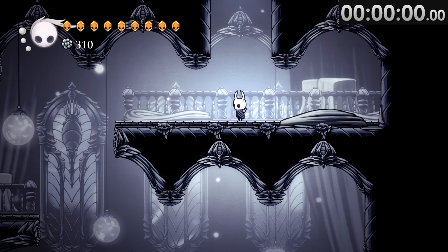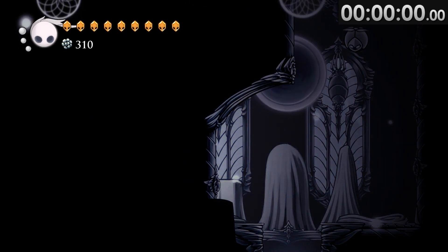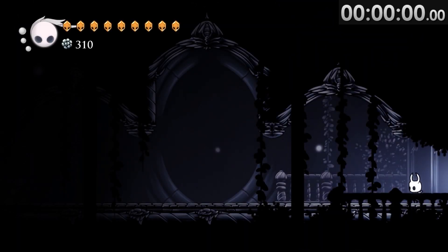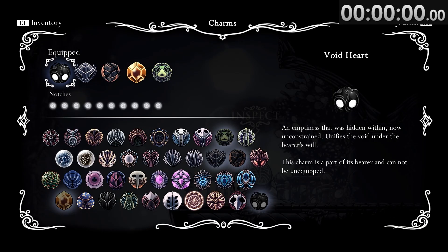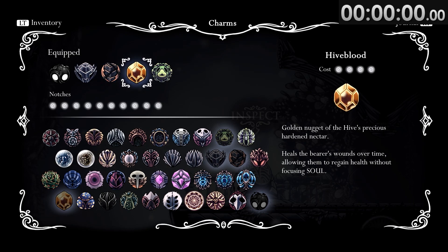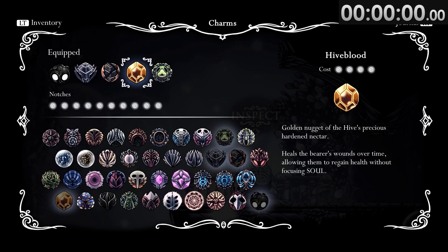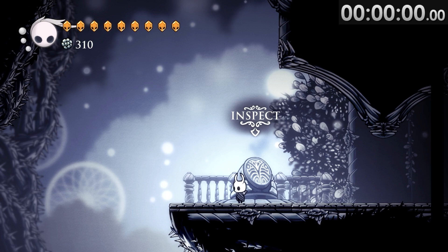Before we can kick things off, I'll need to actually find the start line. But that is as simple as going to this room, hitting a completely hidden breakable wall, and jumping into the tunnel behind it. Now the pain can commence. So here's what we're doing: we have Long Nail, Mark of Pride for maximum nail range, Hive Blood because we will slowly regain health, and then when we get hit, we will get soul so we can heal. I think this is the best set of stuff.